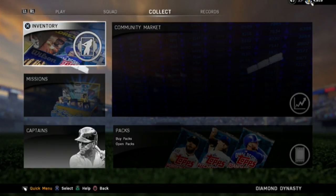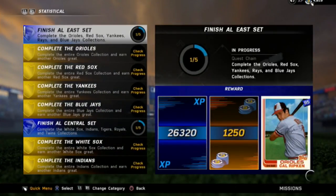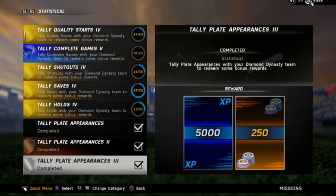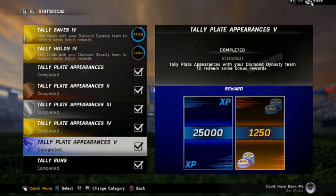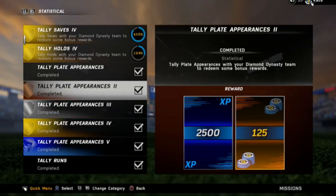This is a really bad example on my part, but the first thing you can do is the most obvious and that is go to your missions. They have all these statistical missions and this was terrible because I just collected all of them right before this video. But as you guys can see, you can do certain missions by just playing games and you will get 25,000 XP, 1,000 stubs, 500 stubs, 250 stubs — just doing these simple little tasks like playing games.